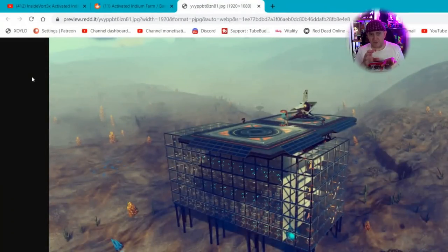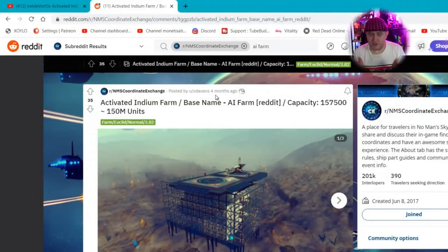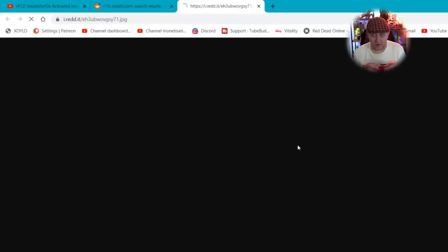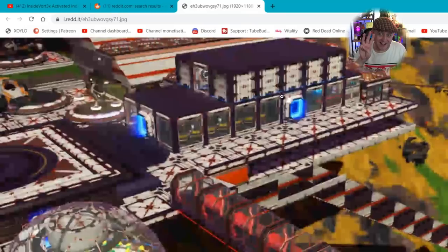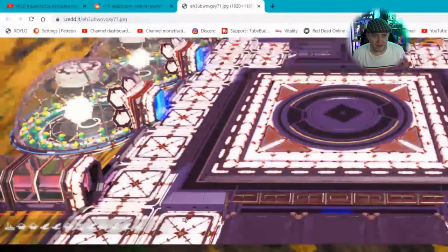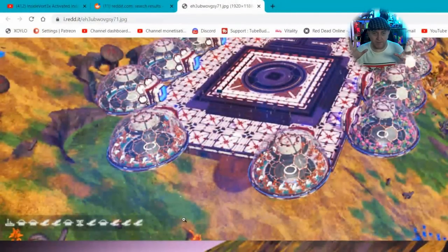I zoomed in to show you the coordinates but for whatever reason the video cut them short — you can't quite see them. Jump over to the Coordinate Exchange. There's also a Facebook group called the Interstellar Index and base-building communities. Search for 'AI farms' or type in 'activated idiom' to find more recent ones. This one here is a three-glyph system so you only need the first three glyphs to get there.